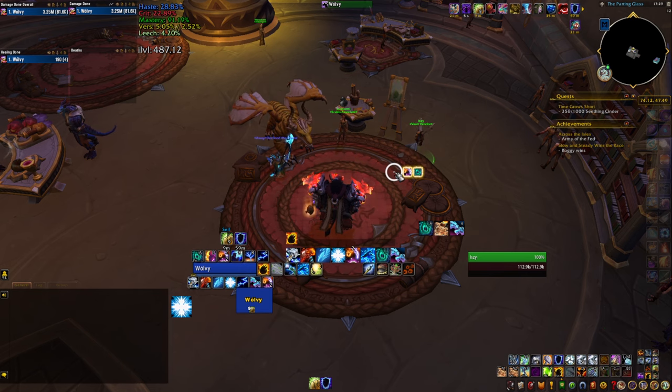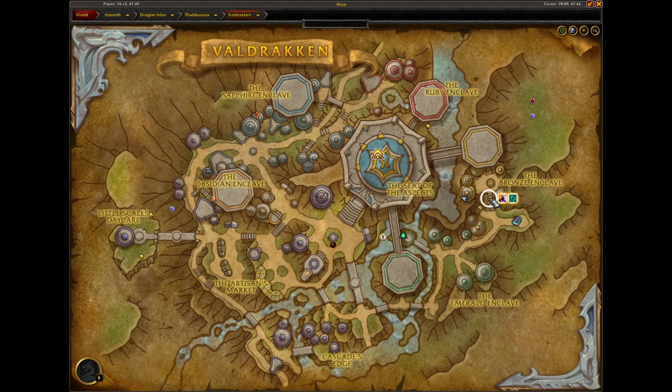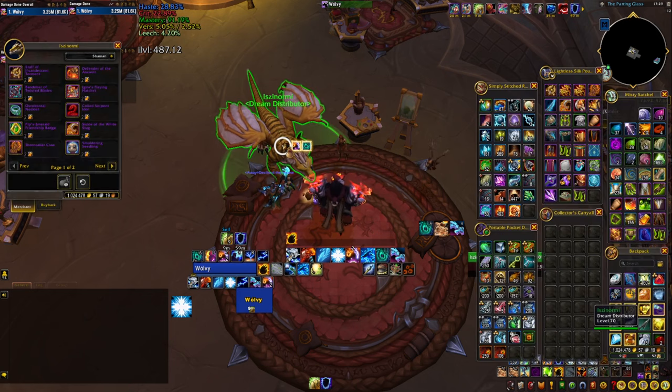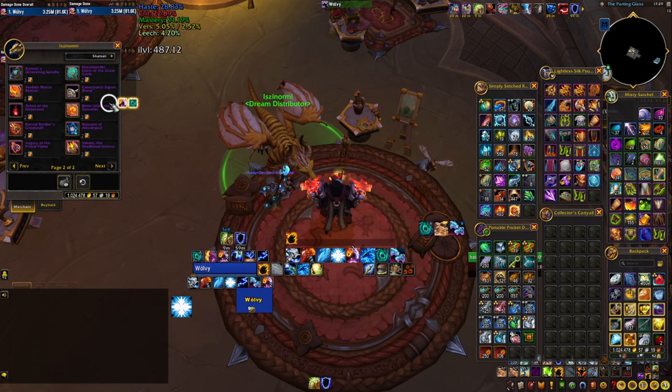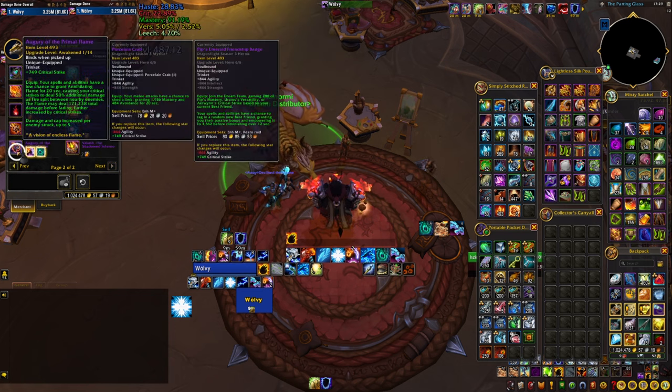Once you obtain the bullions you can go to the east of Valdrakken to find the vendors in a building there — you can see the location as I scroll it on my map. Once inside you'll find three NPCs selling gear from the three raids we already had in Dragonflight. The big dragon NPC sells items from Amirdrassil, the latest raid, and everything there — all trinkets, all weapons — costs two bullions.